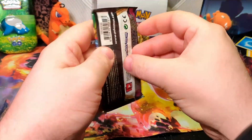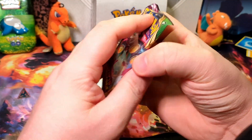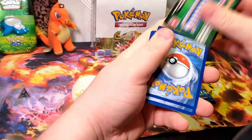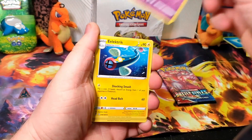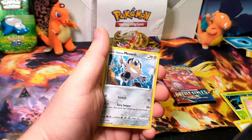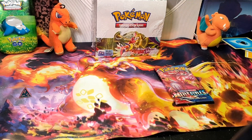Vivid Voltage up next. We got Water Energy, Girafarig, Electric, Delmise. And then Electric Clefairy, Vampi, Yanma, Galarian Meowth, Nessa Reverse, and a Ninjask non-holo.